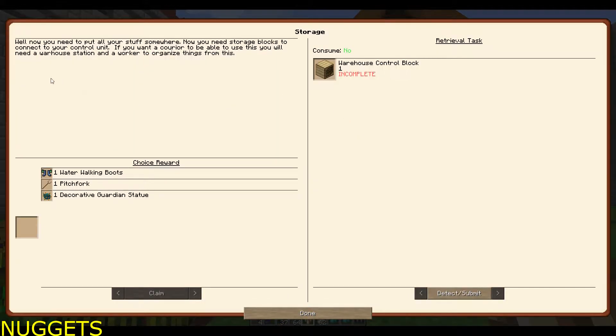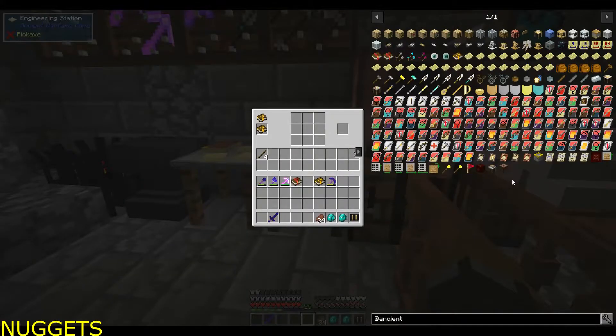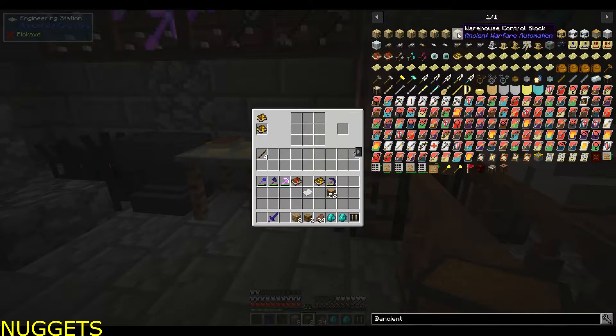Next thing we're gonna do is storage. Well, now you need to put all your stuff somewhere. You need storage blocks to connect to your control unit. If you want a courier to be able to use this, you will need a warehouse station and a worker to organize things. So we need to make a warehouse control block and storage blocks to connect to the control unit. Let's go make one of those. Back to the blacksmith shop — what do we need to make the warehouse control unit? We're going to need two chest pieces, paper, and some wood. There we go, warehouse control block — bam, done!